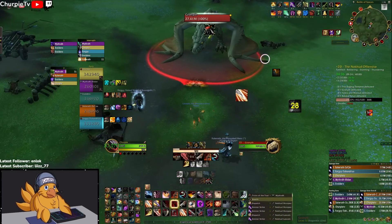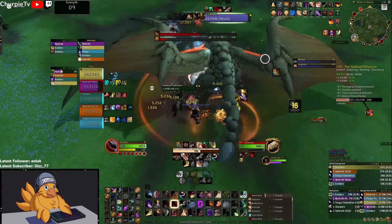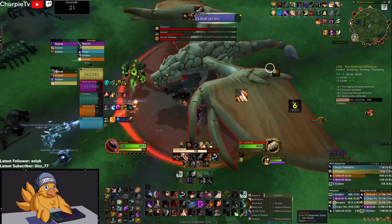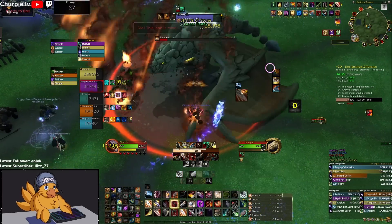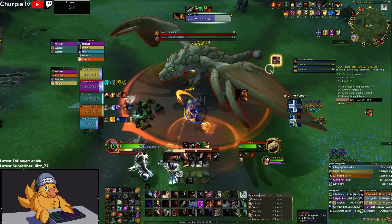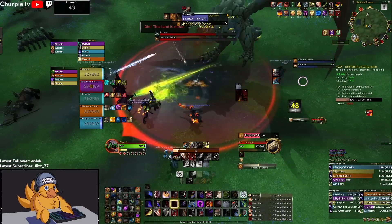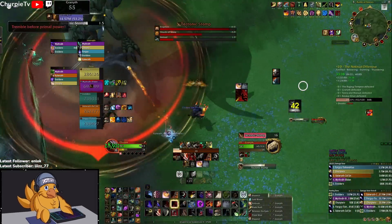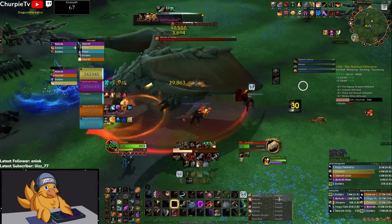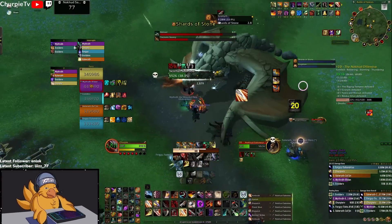Once you kill all the mounds here, the boss will spawn. This boss does a couple of different mechanics: he does a giant circle around him that you need to get out of or you'll get knocked back and probably die. You can Cloak the damage of it. He also summons an add that goes to each of the ballistas around him — you need to kill the add before they reach the ballista, because they'll dismantle it. If the boss casts Eruption and the ballista is dismantled, you can't use it to disrupt the cast.